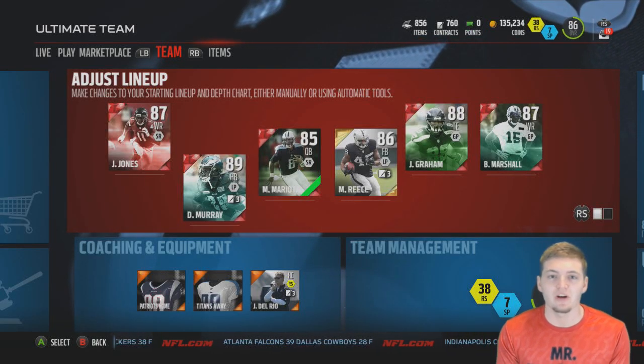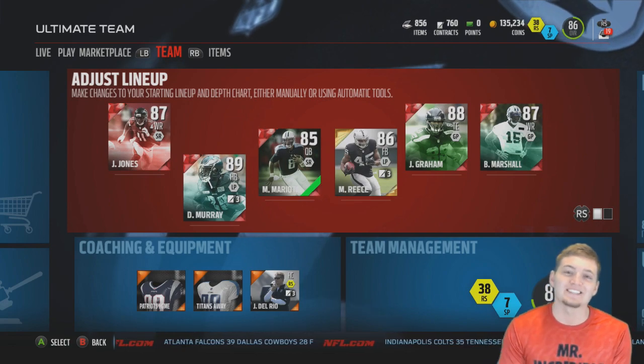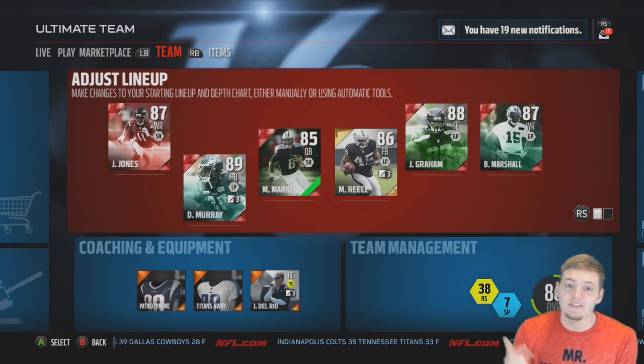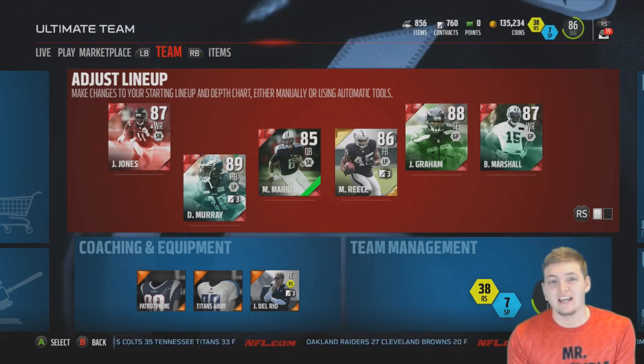Yo, what is going on everybody, this is Samuel Brown aka RVT and welcome to the cheapest gold players in Madden 16. In this video I'm going to show you the cheapest gold player at each and every position in the auction house on Madden 16 Ultimate Team, and at the very end we'll be able to see how many coins it would actually take to put a full gold team together.